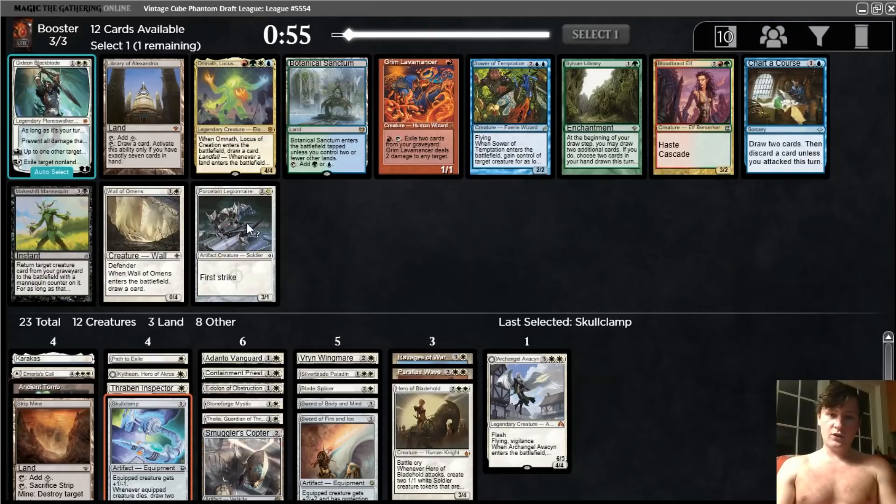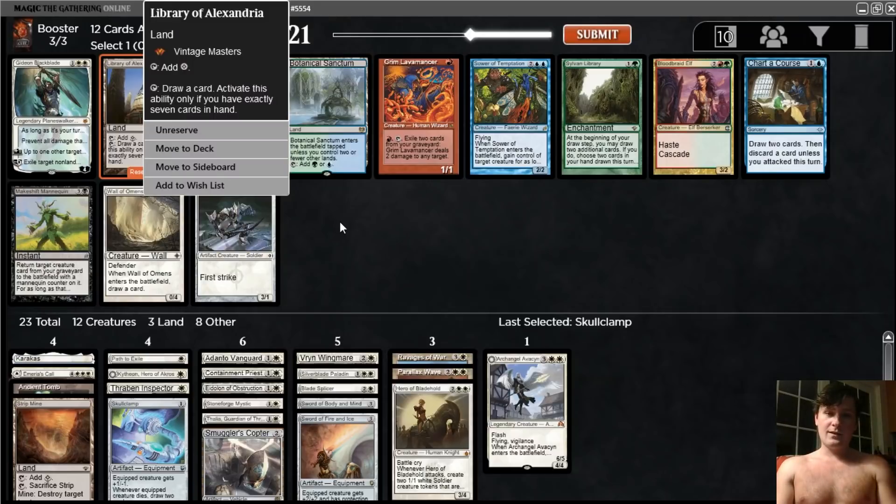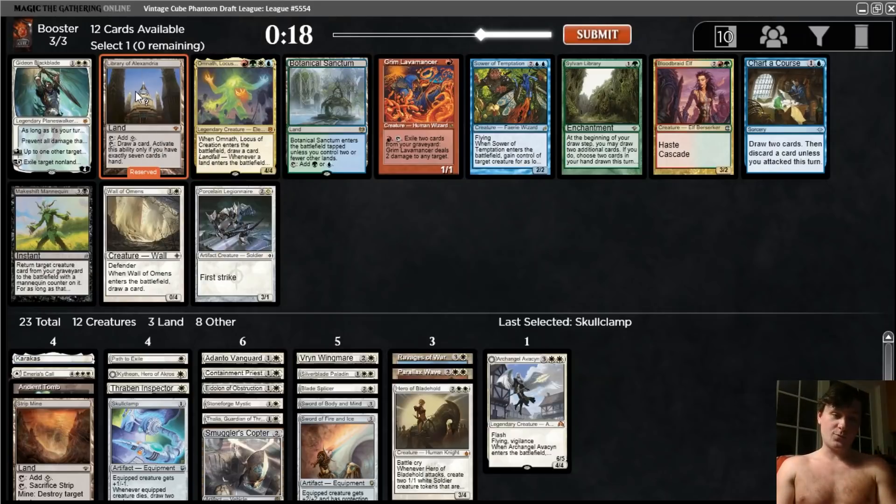Library of Alexandria, Legionnaire, and Gideon — all three of these are absolutely great for us. I think I like the Legionnaire a bit better than the Gideon, just because it's cheaper. Also another good play on turn one off of Ancient Tomb. But I do love Library. Right now we have 19 spells, so we're going to be making some tough cuts. I think I'm going to take the Library. One of these two really good attackers will wheel — I hope it's the Legionnaire, but I think Library is really strong. Some people are haters and I respect that. I was a hater in Supreme — I thought it was usually a little slow. But in normal Vintage Cube, it's good.